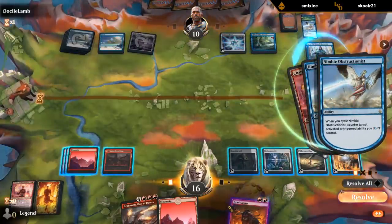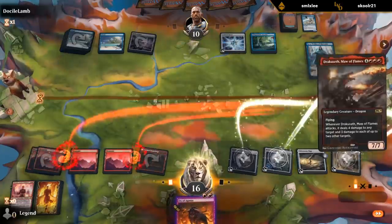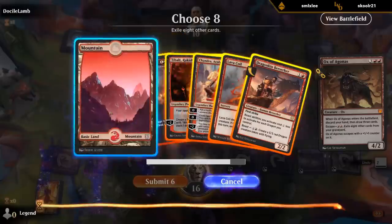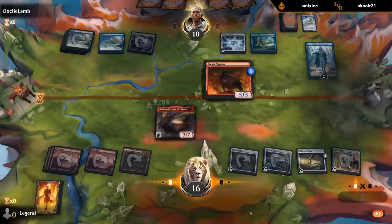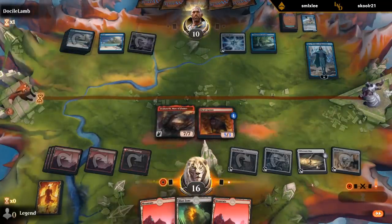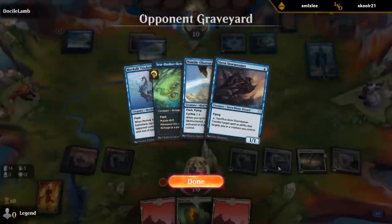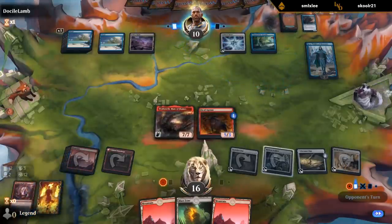Obstructionist cycles it — basically the same as Disallow. Well, at least we have a Dracuseth now. Into Essence Scatter, and then I can escape Ox. Well, they had the answer they needed here. So they seem more like a tempo deck than a pure control deck, but they still have Ashiok there, so they definitely seem to be on the mill plan.